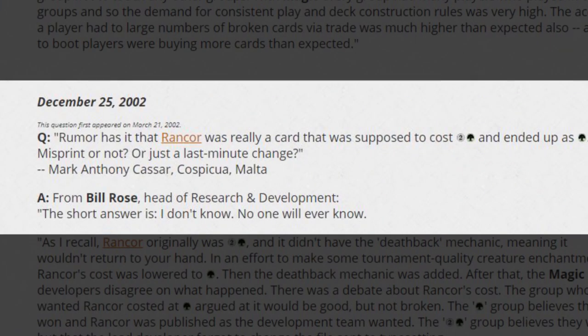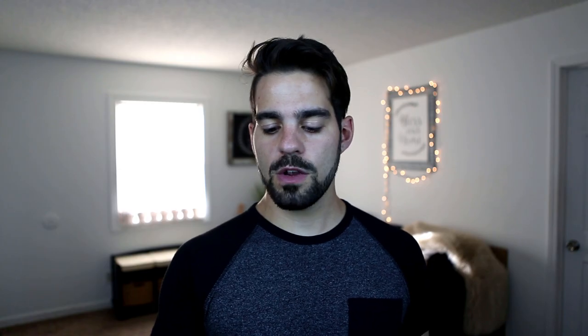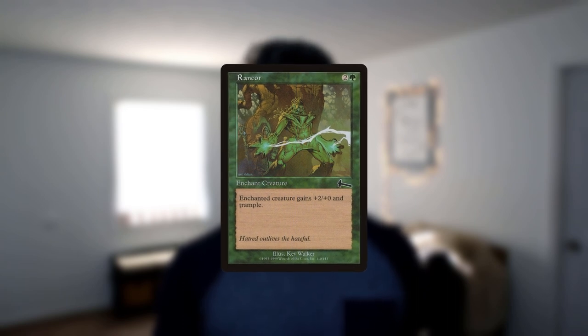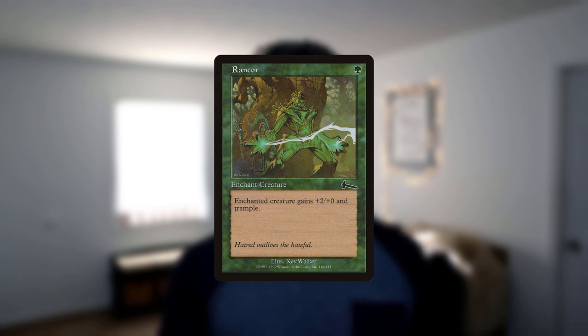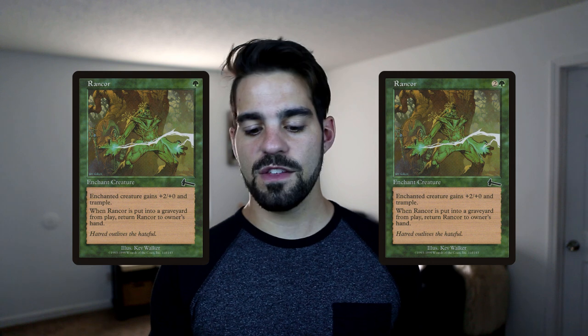Well, the story goes that it was a mistake. When asked about it in a 2002 interview, Bill Rose, head of research and development at Wizards, said that no one really knows what happened. Originally, Rancor was 2 and a green and didn't have the ability to return to your hand. To make the card more tournament viable, the cost was lowered to just a green. Then they added the recursion ability. But in the end, the developers argued about what the cost of Rancor should be. The group that wanted it to cost a green think that they won and it was printed correctly, and the group wanting it to cost 2 and a green think that they won, but that the lead developer forgot to change the files sent to typesetting. Regardless of what happened, the card is now an entrenched piece of Magic history.